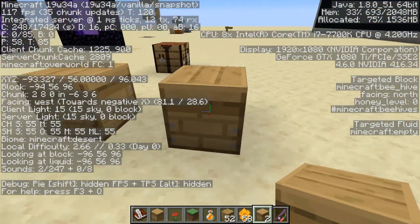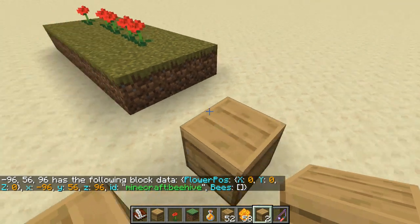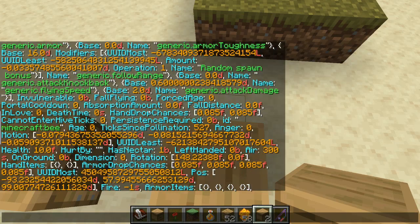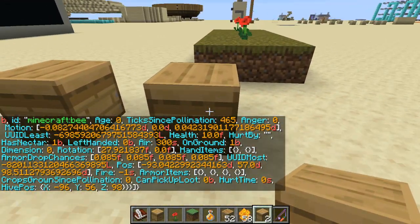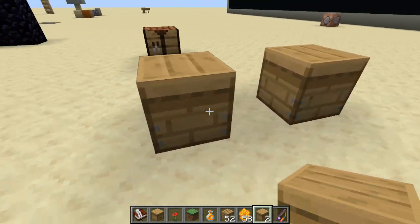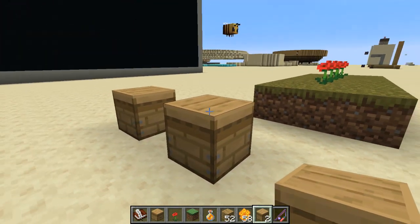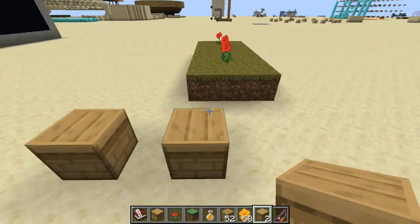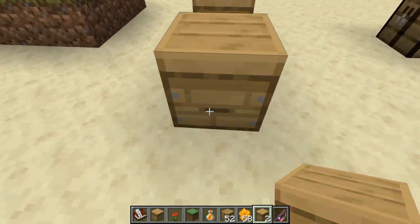The honey level can go up to five. This one with two bees inside has a giant data tag containing all the data for both bees. It's temporarily storing mobs inside the block with all their data — I think that's the first time we've really seen that, unlike silverfish. The bees will take the pollen and basically create honey.